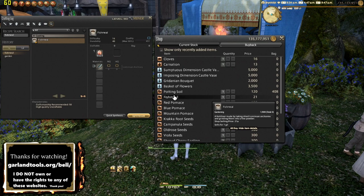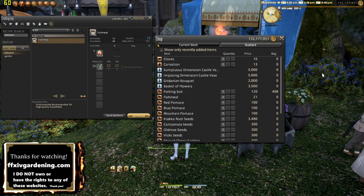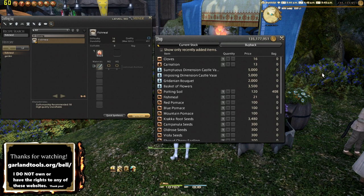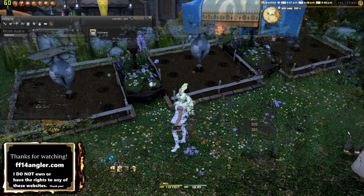You can buy fish meal from the same NPCs where you buy potting soil — it's pretty cheap at 21 gil. The only issue is it offsets your playtime, because using it on your plants cuts the timer by an hour. Plants typically take 24 hours between tending before you have to tend them again or they go purple. If they go purple three times they'll basically wilt, so make sure you water them as often as possible. I typically water once as soon as I log in and once right before logging out.